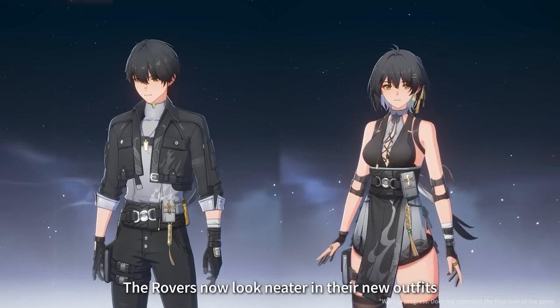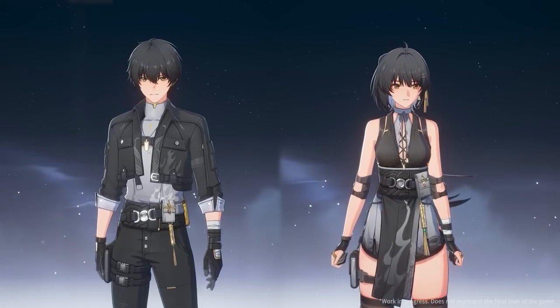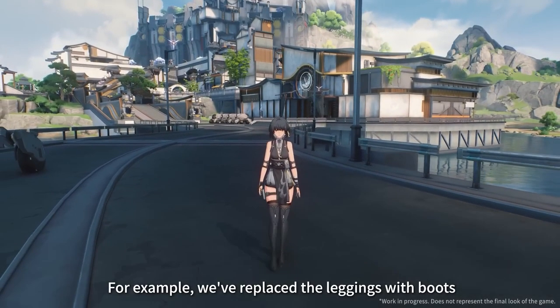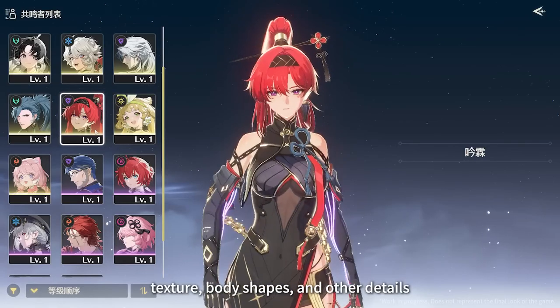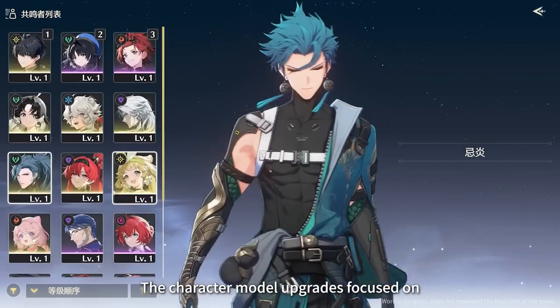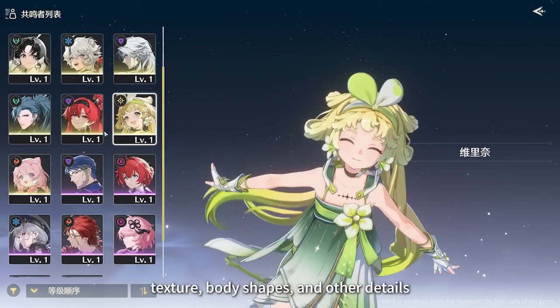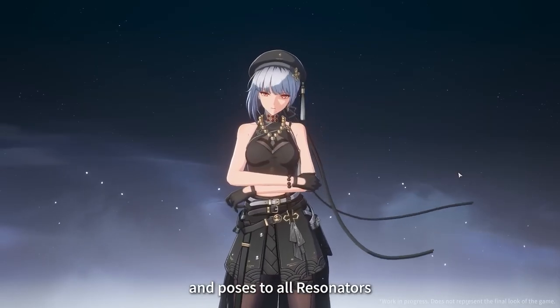Several old character designs have been changed and improved. Some got minor changes like our main character River, while some had significant changes like YinLin. They also added new idle animations to each character, giving them more personality — like Juyuan's cute small jumping animation or Sanhuo trying to smile.